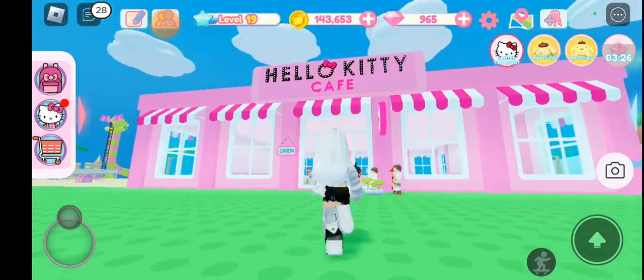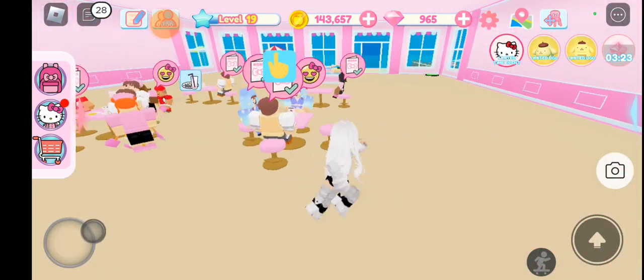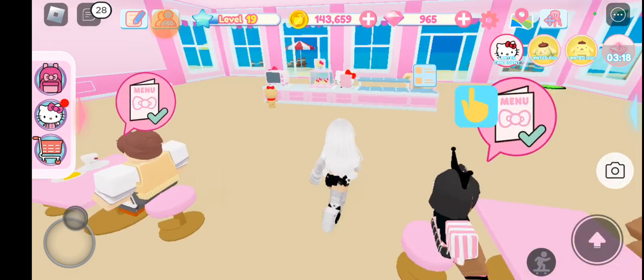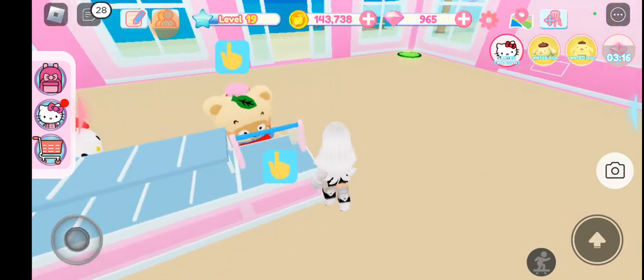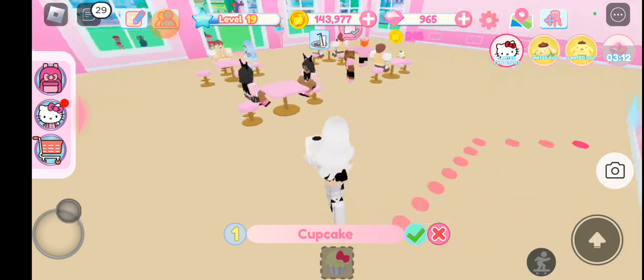Okay wait, I'm gonna give a tour of my Hello Kitty Cafe. It only has one float because I'm too poor to buy another one. But this is it — these are the tables and this is the place where you get your food. I don't know what this is. Do I have to serve a cupcake to somebody?